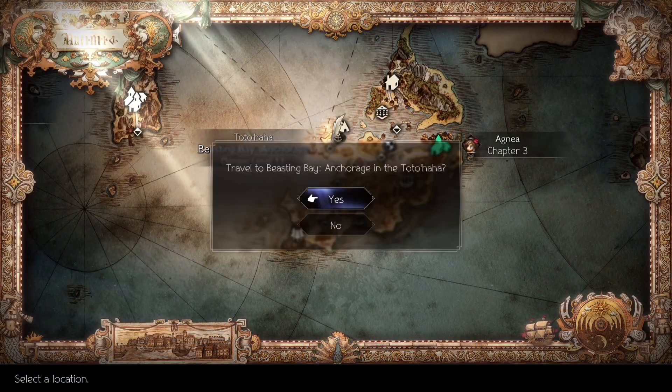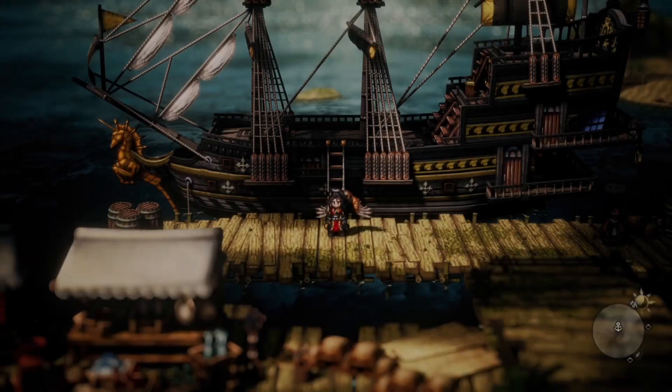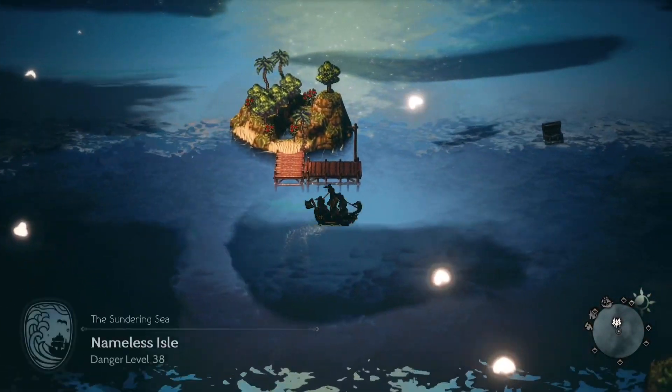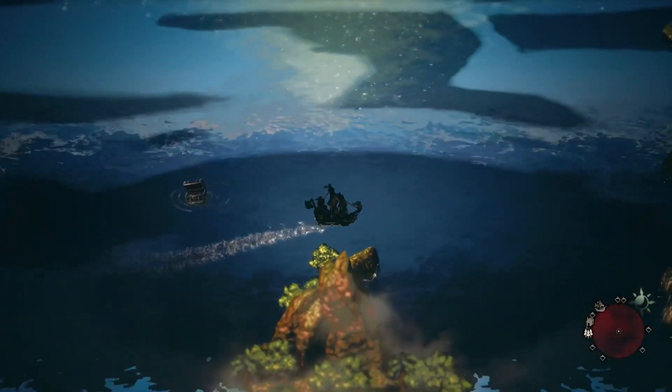To get on your brand new ship, just travel to any anchorage and climb the ladder to start exploring the open sea. There will be a bunch of treasure chests and dungeons that you will now have access to.